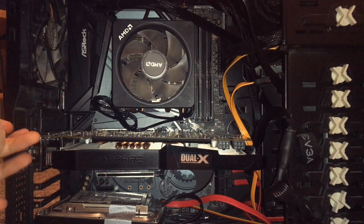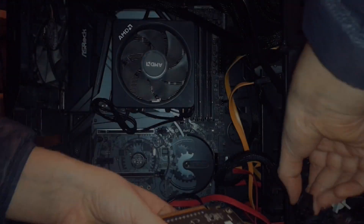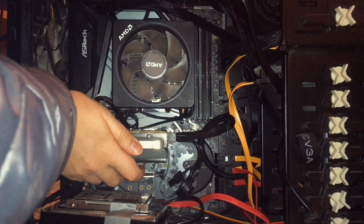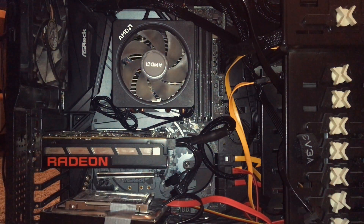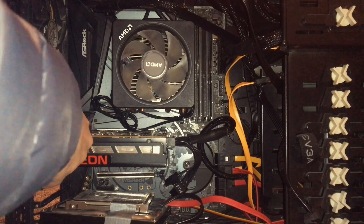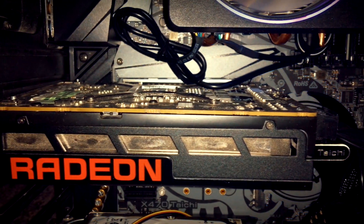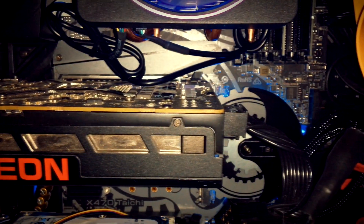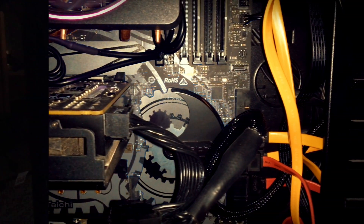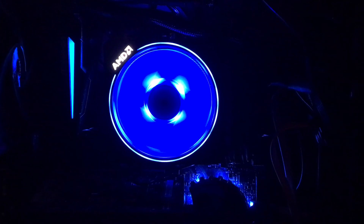I bought the R9 Nano to replace my aging HD 7950, which did a quite decent job at 1080p until just recently. For all tests, I overclocked the R9 Nano to 1050 or 1090MHz depending on the game, expanding the power limit by 50% and only adding 18mV, as adding too much voltage somehow throttled the clock speed of my card, even when it remained cool at just 70 degrees. All benchmarks were conducted using the Ryzen 2700X with 16GB of DDR4 3000 memory.